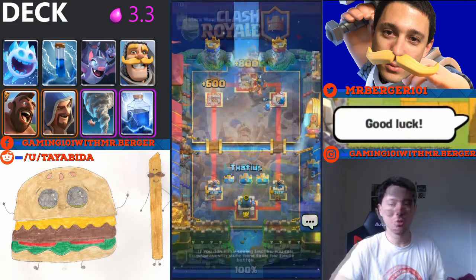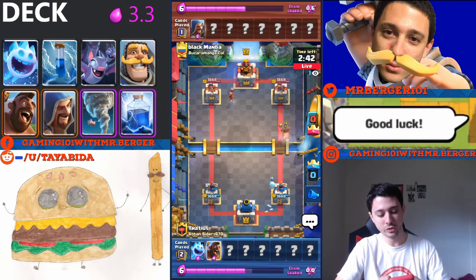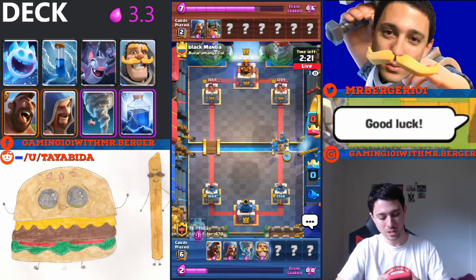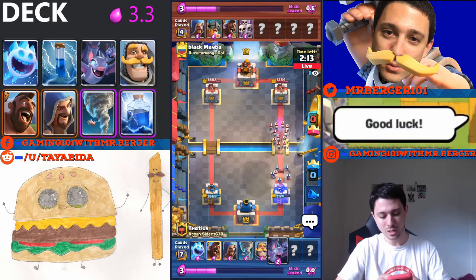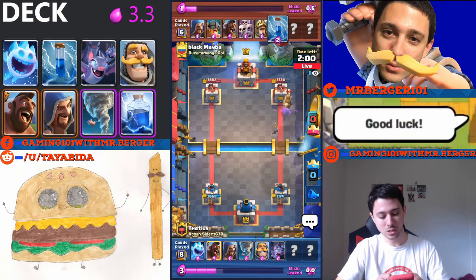Gold rush is going on right now, but I've got it maxed out on this account. Let's give this guy good luck — he's another level 13, so it won't be an uneven match. What is it with all these E-barbs lately? I tornado everything together and let my wizard splash it. One E-barb leaves — not a big deal if one gets a few swings on my tower — because I'm going for an offensive counter push here with the knight, wizard, and ice spirit. He uses hog in a really weird spot — only going to get one swing off.